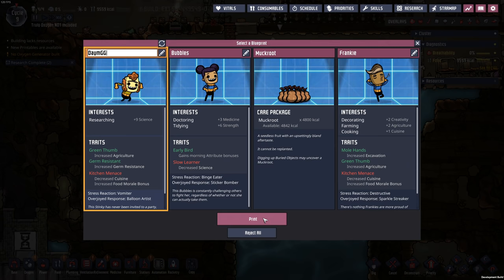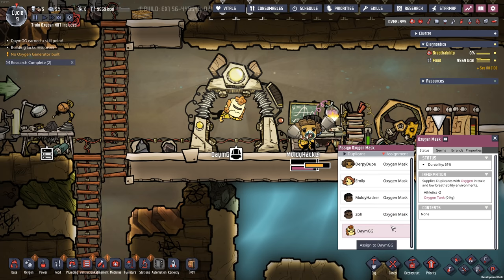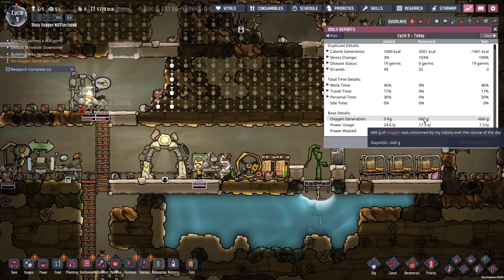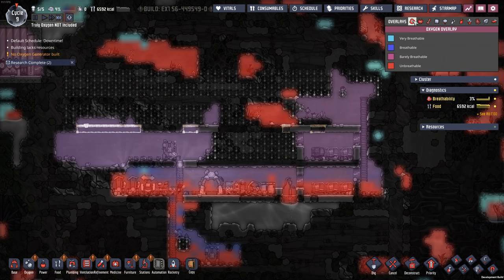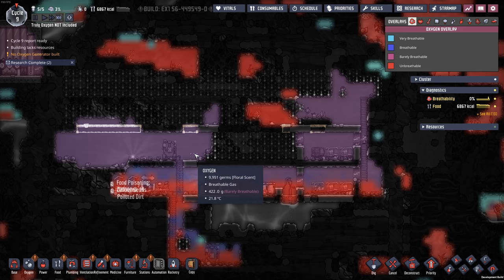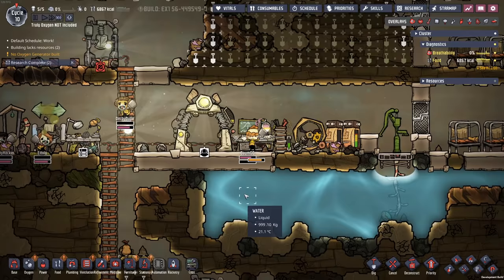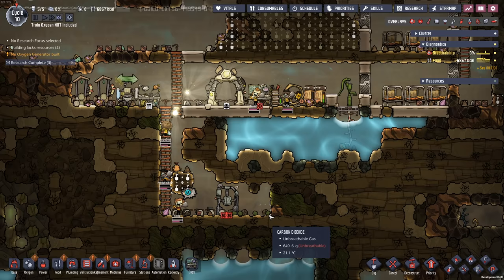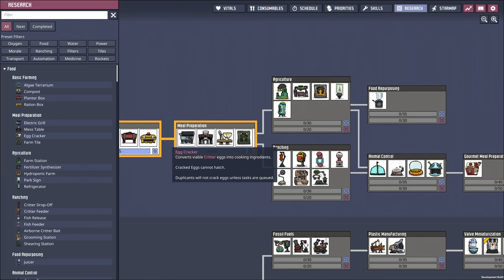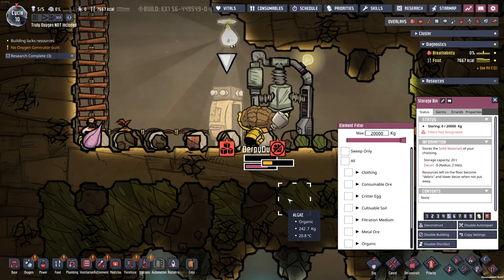Let's bring in another dupe — a smart dupe. He did consume some oxygen before he put the mask on. Let's take a look at how much oxygen we actually have: 370 grams per tile. That's barely just enough for plants to grow — they require a minimum pressure of 150 grams. Now that I have a researcher, that is going to be your job. More research complete — we now have mess tables. I'm going to fill this storage bin with the key ingredient we need: dirt.